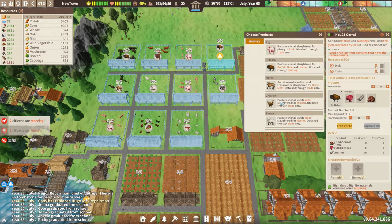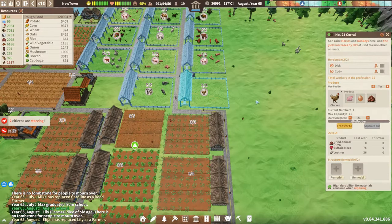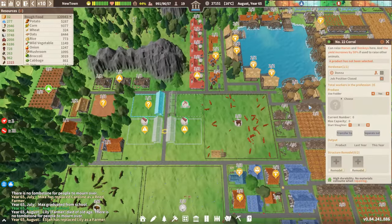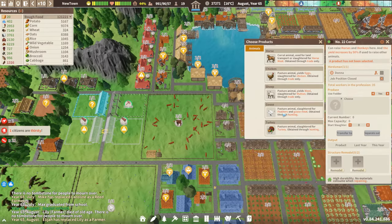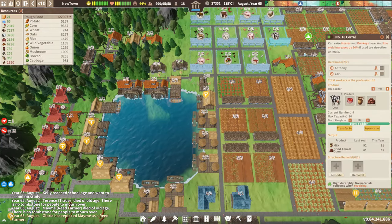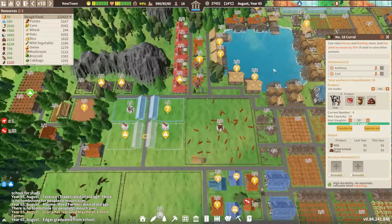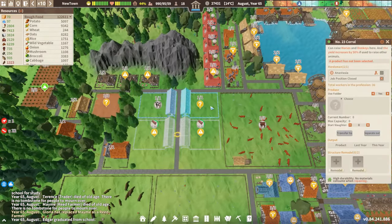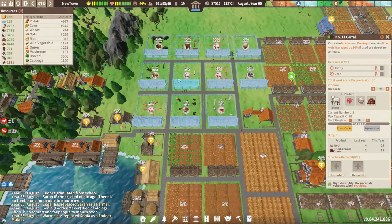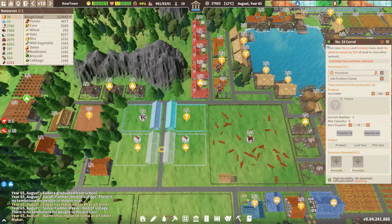I thought I switched you over to chicken — there we go. Four cows! Let's do you as cow as well. Crown number twenty-two — let's separate them to get them each having two. And as for you, you're gonna just shut down for now.